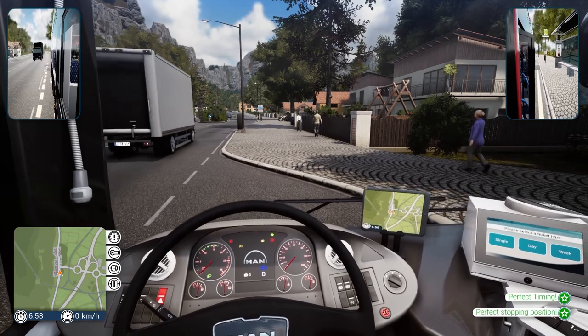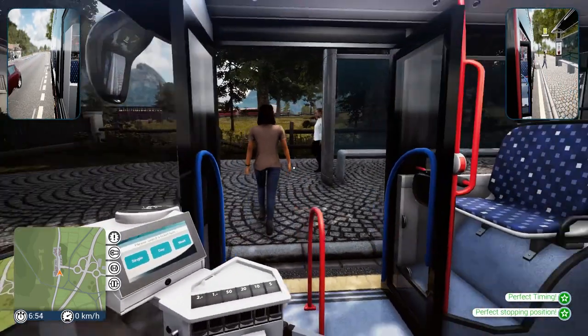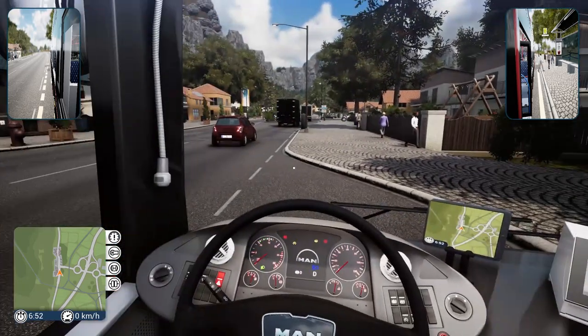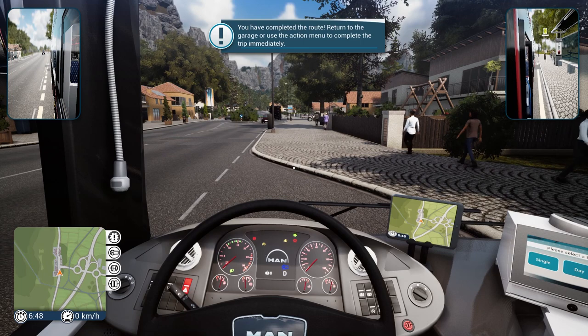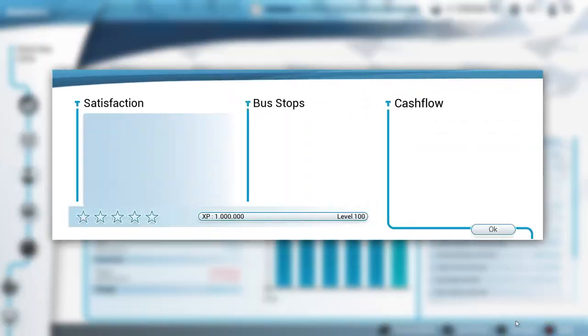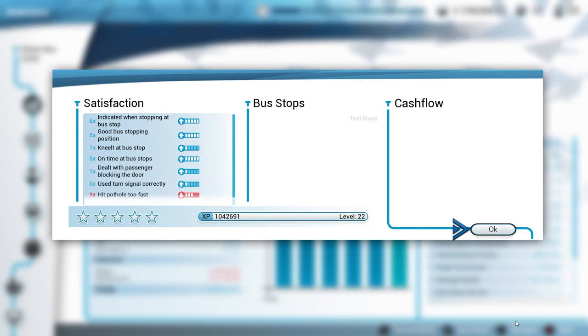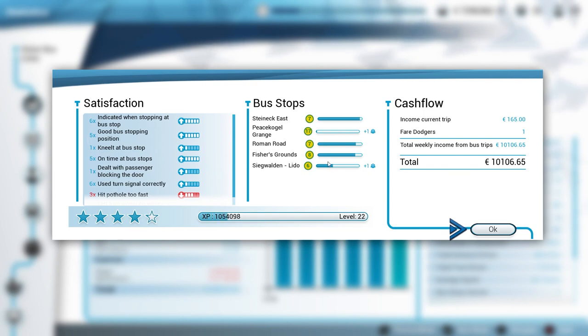Steinic East - there she is, right there! Beautiful. You have completed the route - nice! We did it! Hopefully we'll see what we did here. We do not get up to level seven, which is - that's all right, not the end of the world.